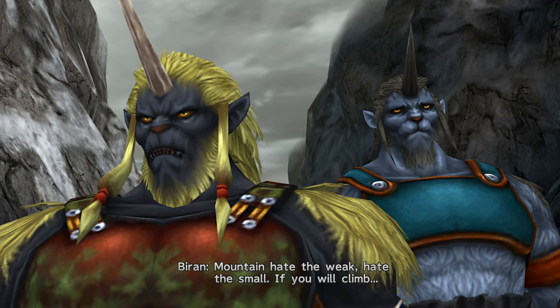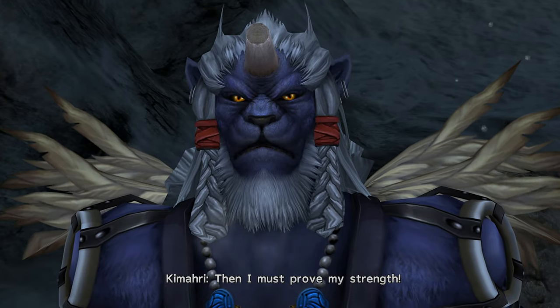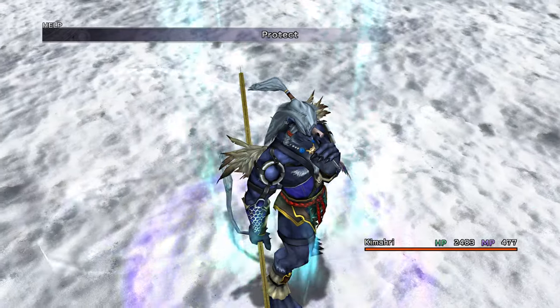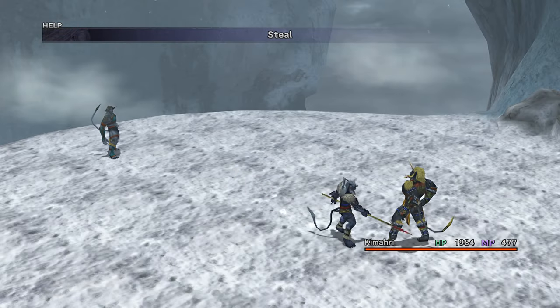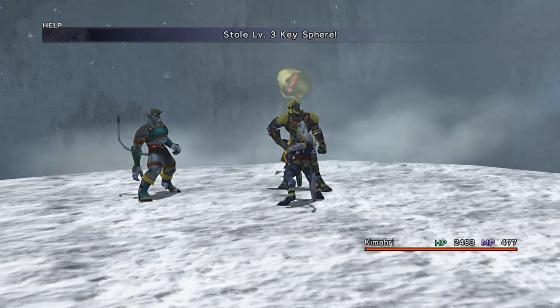Save your game and go to the B-Round and Yankee fight. Use a Chocobo Feather and then cast Protect and Shell on Kamari. Steal from each to get several level 3 Keyspheres.